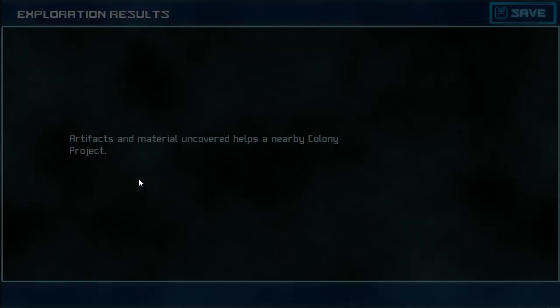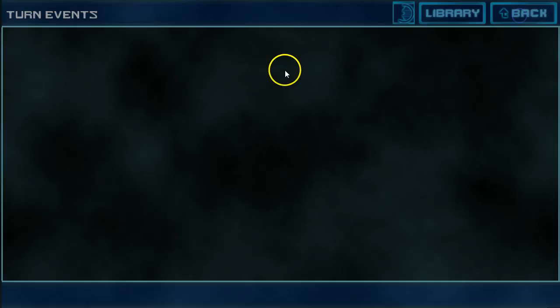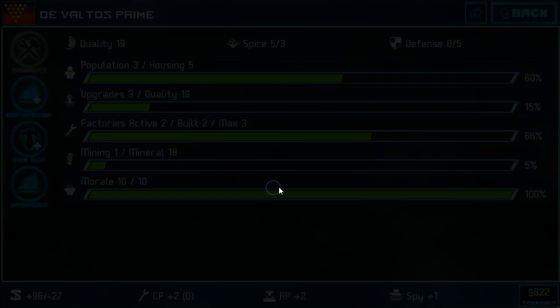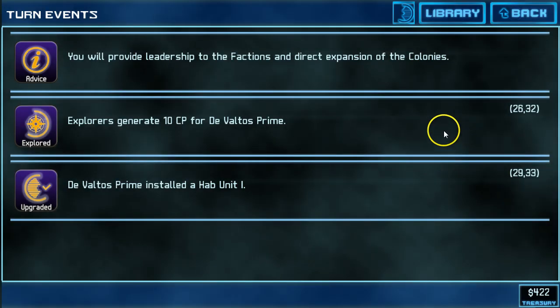We'll end that turn and let's hope for a perfect assisted colony project. The turn rolls over, we get a little bit more tutorial advice. 10 CP is just enough to get Devaltos Prime through another hab unit, and you can see that we are packing up the housing now — people are piling onto the planet. This is about the turn count where I want to start thinking about building something other than habs. The initial dozen turns start to tick by and the population growth is going to slow. However, I think I'm going to go ahead and install an additional hab there. All my planets are busy and we're going to call it good for the turn.